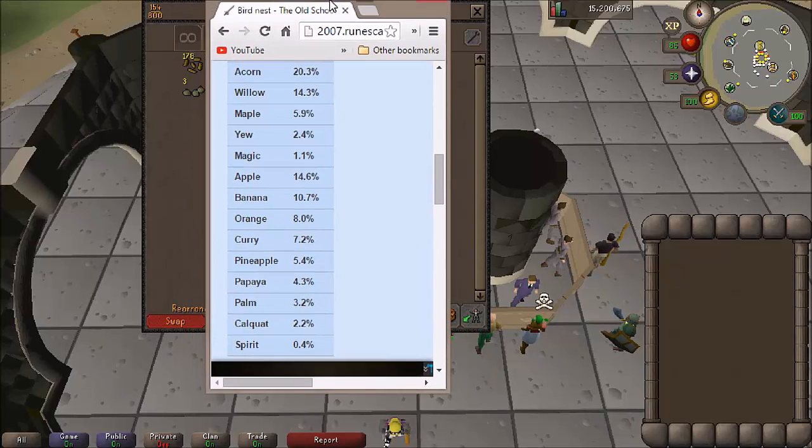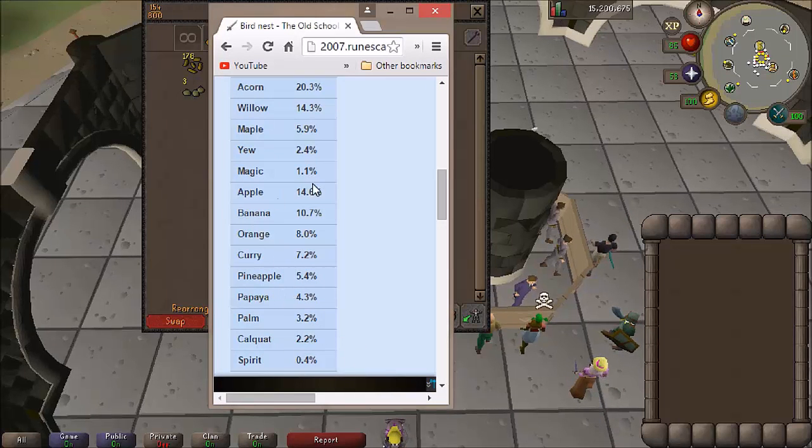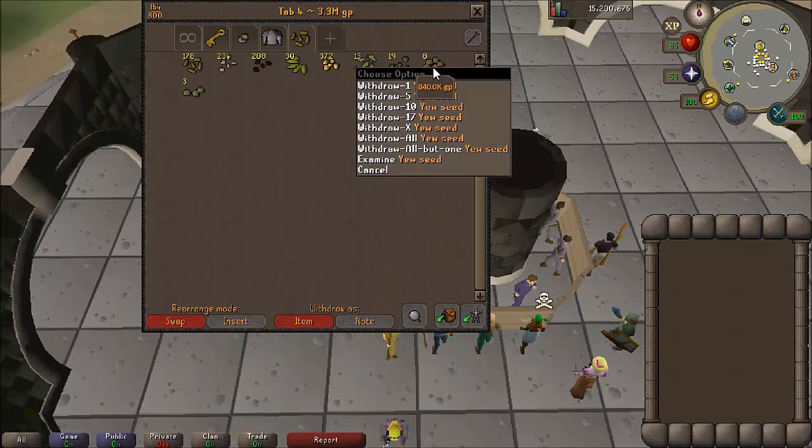Now these are going to be all the rates for the seeds. The rates are pretty low — the rate for spirit trees is 0.4 and I managed to get three of them. Magic trees are very low as well; I didn't even get a single magic seed. I did manage to get a ton of yew seeds which I believe is pretty lucky.